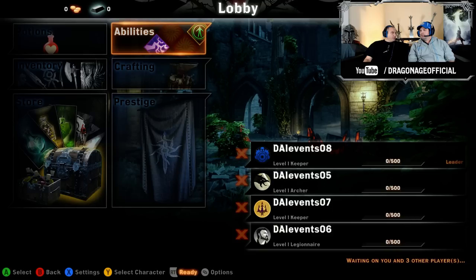Dragon Age Multiplayer will ship with 12 characters at launch — 12 really awesome characters — and three of those 12 are unlocked from the start.